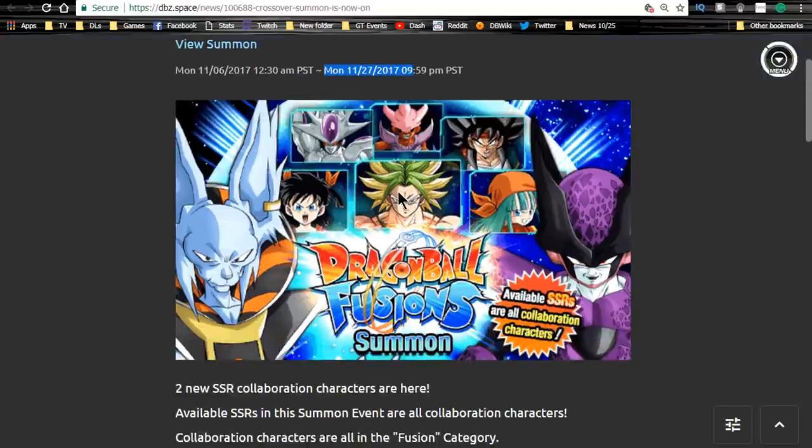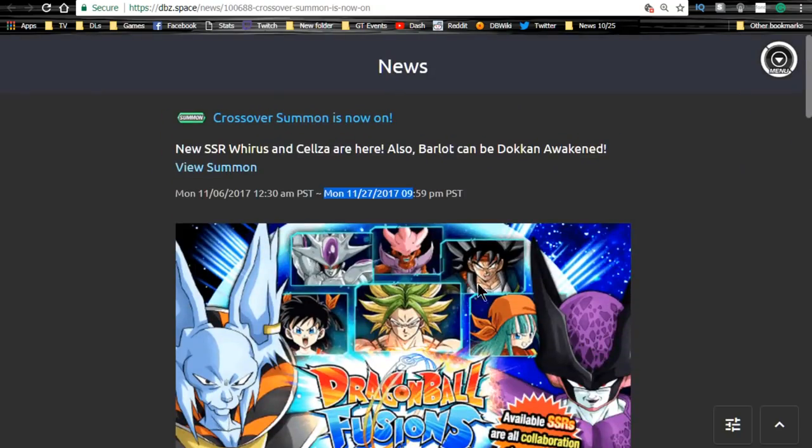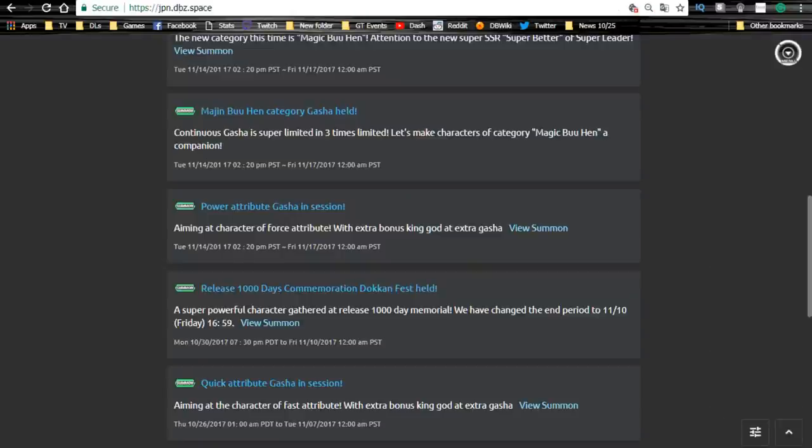Next is the Crossover Summon Event Live, which ends Monday November 27th — the same day as the Category System Launch. My goal is to do the Gogeta and Janemba banners first, and if I get a good haul, I'll do some summons on this banner too. I'll probably do discount summons on each of those two banners as separate videos, then do about three multi-summons on this banner. There are some really good units here — check the full in-depth review on the channel.